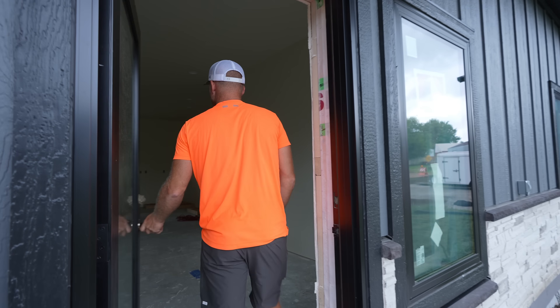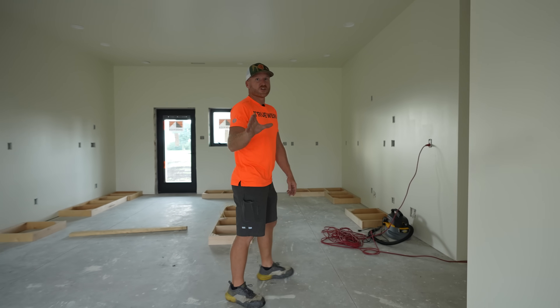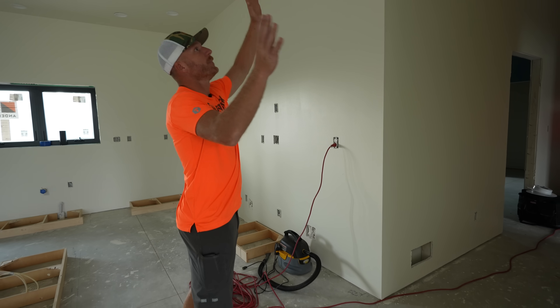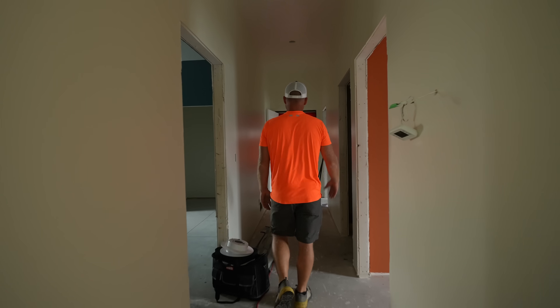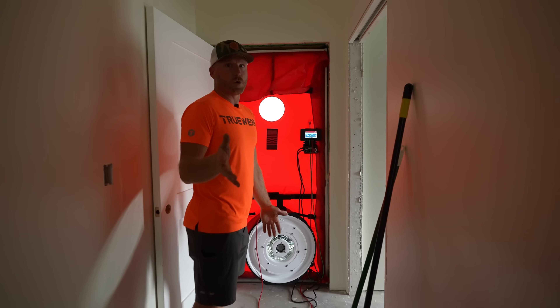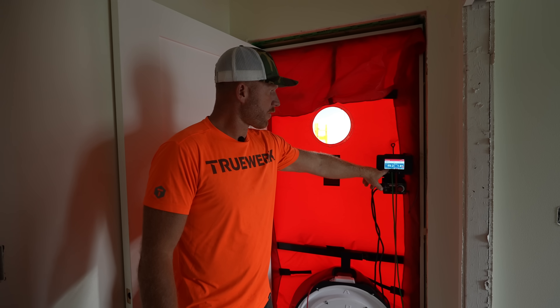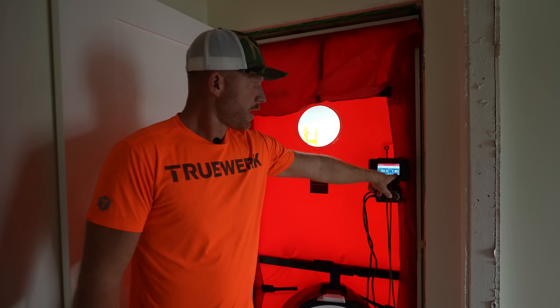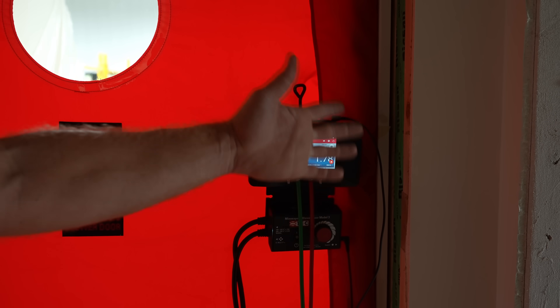For those of you that have followed this video series along the way since the beginning — less than a year ago this was just a big grass lot — you might want to see how it turned out. Let's go inside. Biggest problem is no lights in here yet. All the wiring's been done but no lights powered. As we walk down the hallway we've got the red door of truth, and it's going to have to recalibrate because we just opened the door, creating a huge hole in the air control layer.